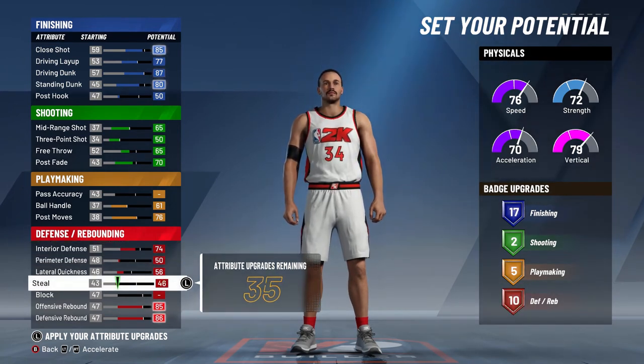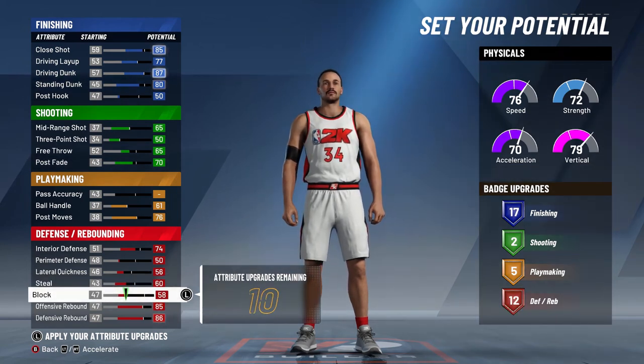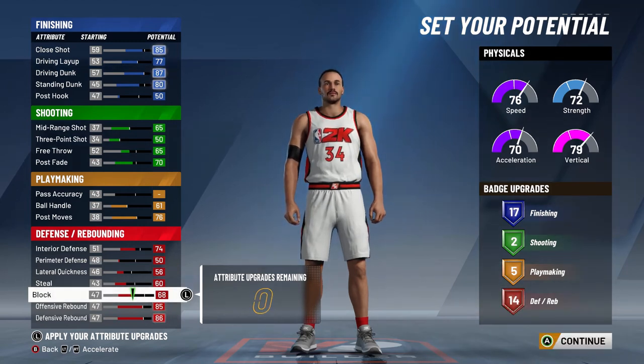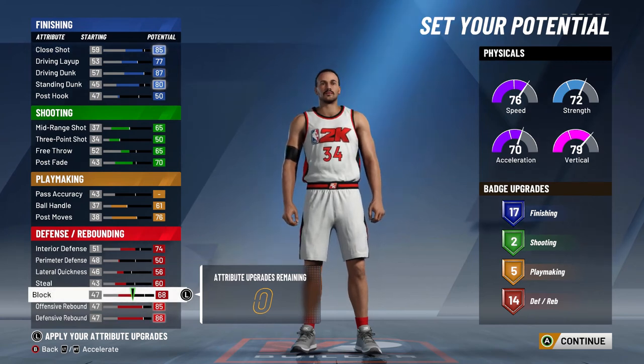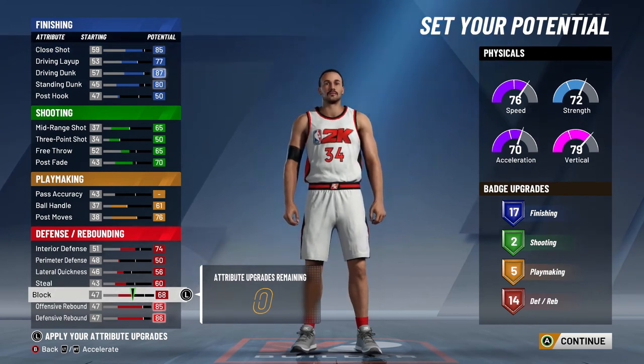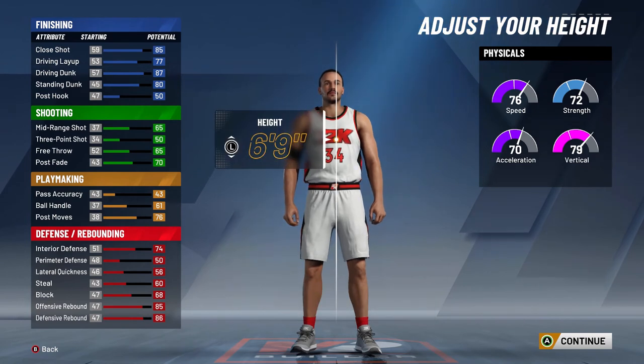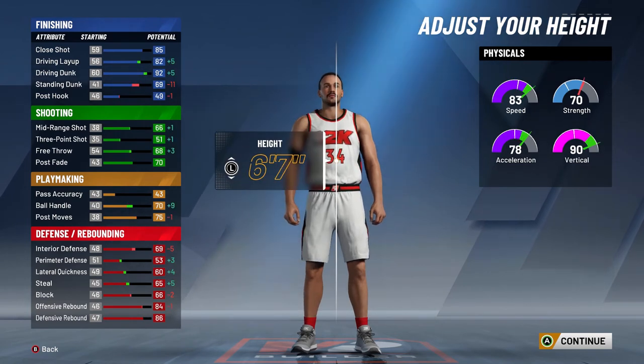You need a little bit of steal — you want to use 60 overall — and 68 on block. Barkley was actually a good blocker, averaging more than one block per game. Don't worry if the block is just 68; with all the vertical you have and the badges, you're gonna block a ton of shots.